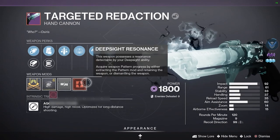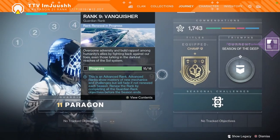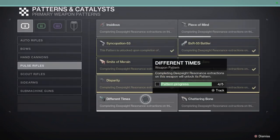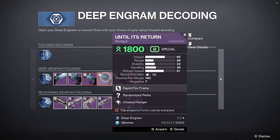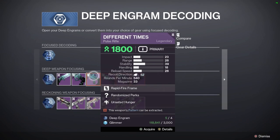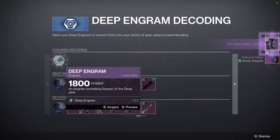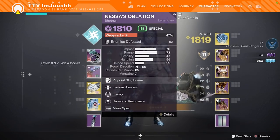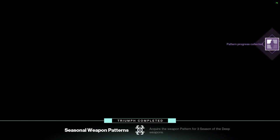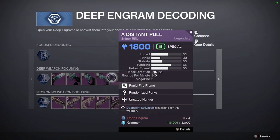That was the last red border for the hand cannon we needed, so that makes our decision easier. Hand cannon is done! I need one more for the pulse rifle and one more for the shotgun — it's going to be a hard choice. I have the Imperial Decree in the top slot, but I think I'm going to go with the pulse rifle. Then we'll do our one deep engram — we got boots, not great but they tried their best.